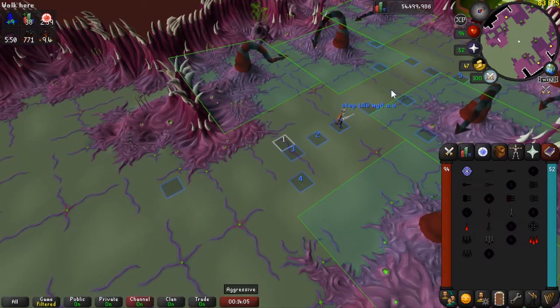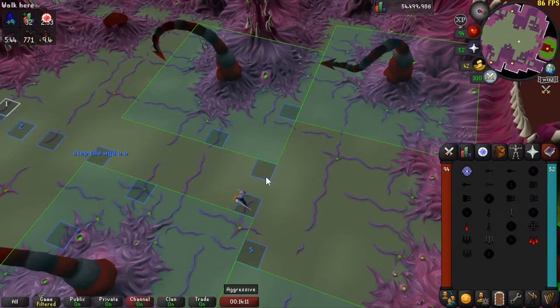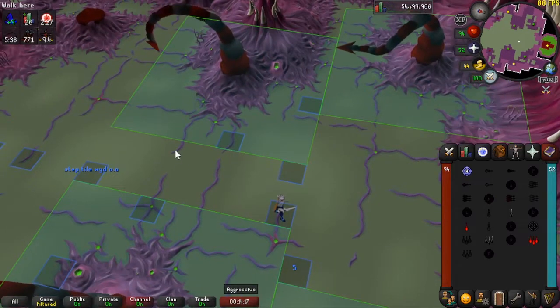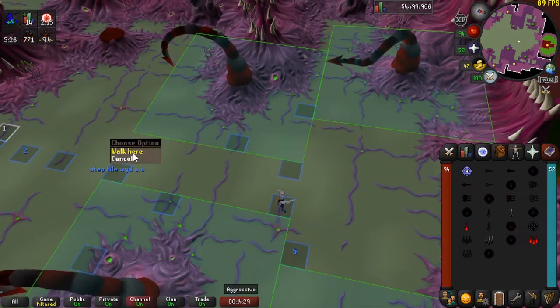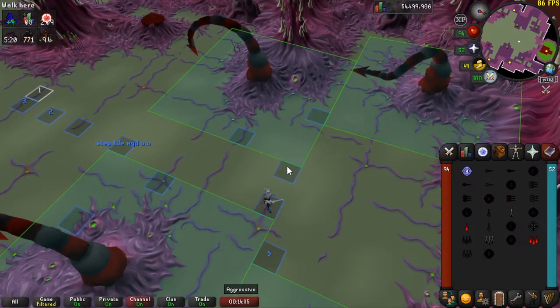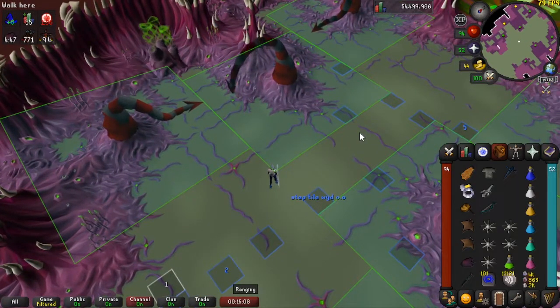Once you've dealt with all the spawns, run over to Sire and click on this tile — when your player is there, click attack on Sire. As soon as you attack, run through him and run between these two tiles to get him down to around 139 HP where the next phase starts. The reason we go to the back here is because we don't want to accidentally step on an acid pool or have one on this tile when he teleports us, which would cause us to take unnecessary 20-30 damage.